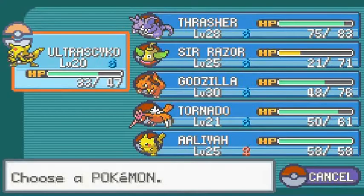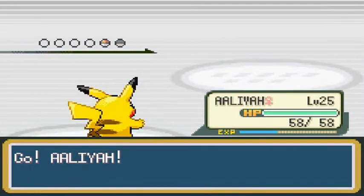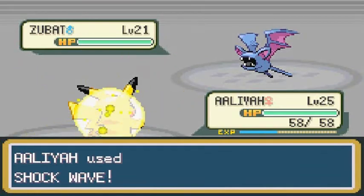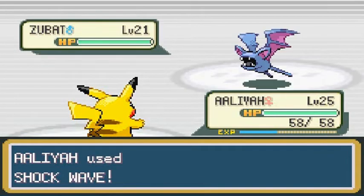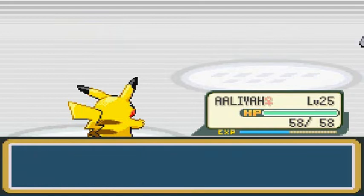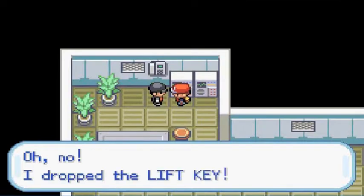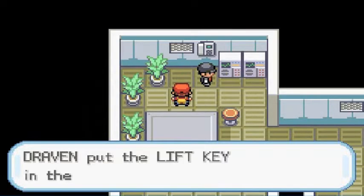He comes out with a Zubat, so let's take Aaliyah for a spin. Shockwave for the win. Look at that — Aaliyah, you're kicking butt right now. He's like, 'No!' And then you talk to him again — he's like, 'Oh no! I dropped the lift key!' And there you go — we get ourselves the Lift Key, which enables us to go to the different rooms through the elevator.